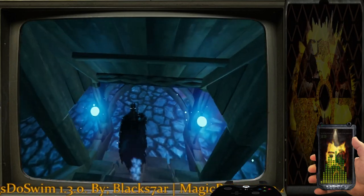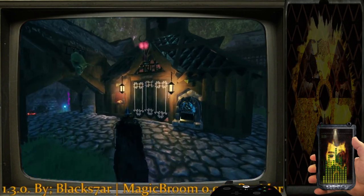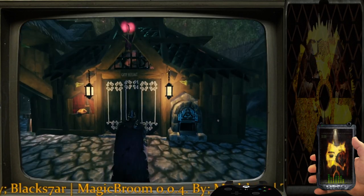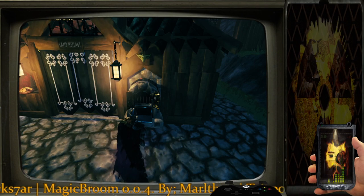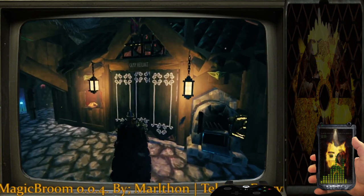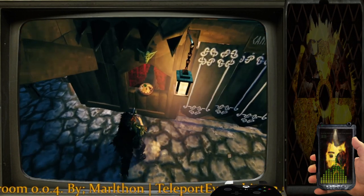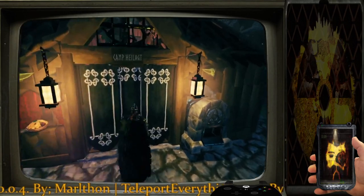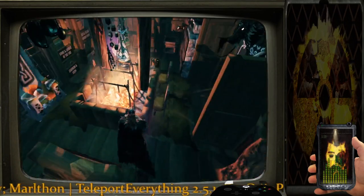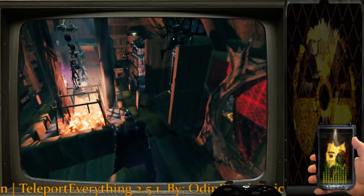Coming back down here you can see I've got my house — it's more like a living room at this point. Got my oven right here with cooked bread, chicken, and all that fun stuff. There's a nice little lox pie on the window sill if I'm not mistaken. You come in here and take an immediate left or right because my hearth fire will actually block the entrance.